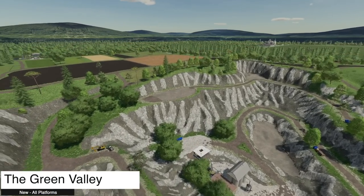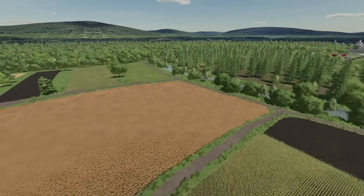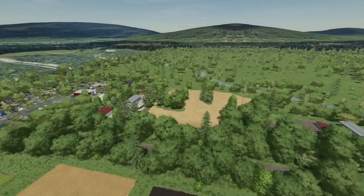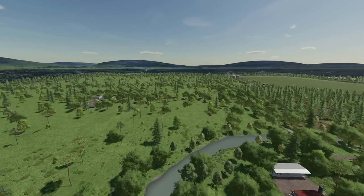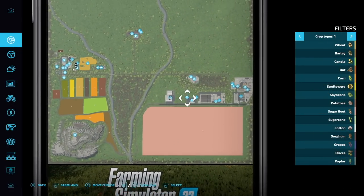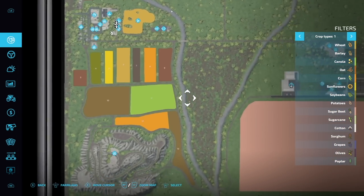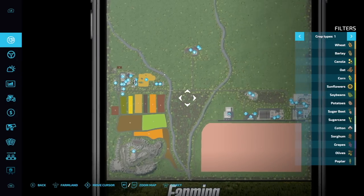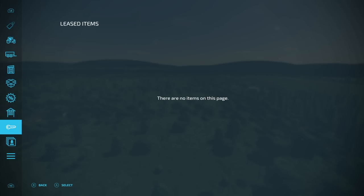First up today we got a new map — the Green Valley from Zero Ioto. My trees are turning into strobe lights; I don't know if that's because I'm on a different computer or because I don't have internet. Nonetheless, it's got a small village, some selling points, a sawmill, an animal trader, a custom vehicle shop, everything you'd expect — and a lot of open space with fields on both sides.